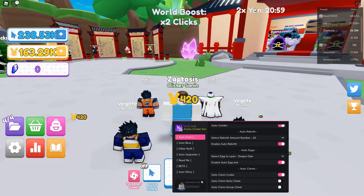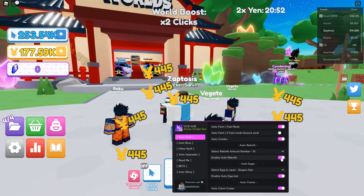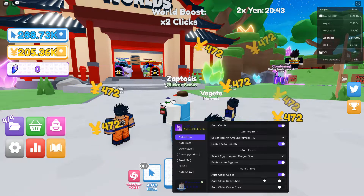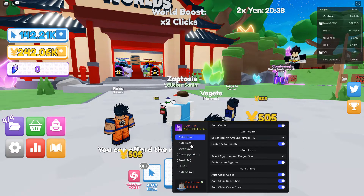You got auto claim codes — so 2x yen, there we go. Let's try on 19 just so it's going a bit faster. Actually, let's go back down to 10. Auto claim codes, auto claim daily chest, and auto claim group chest. I'm not in the group, but you never know — maybe I can get something out of that.